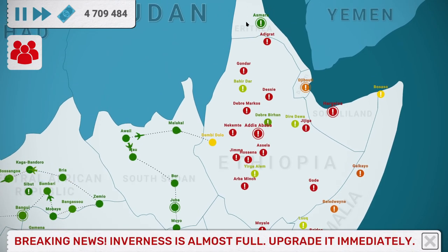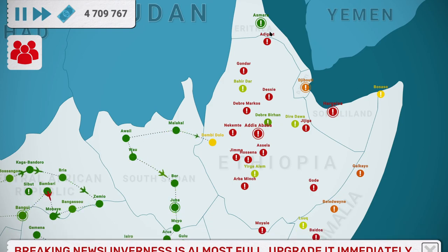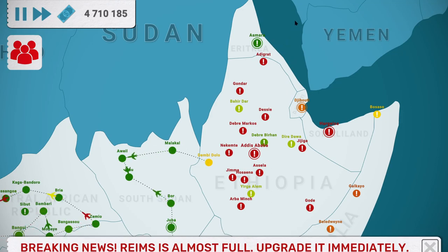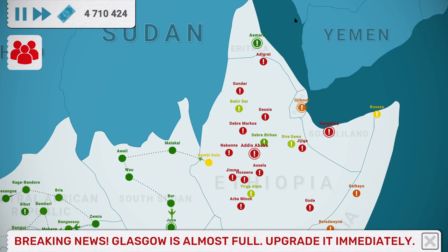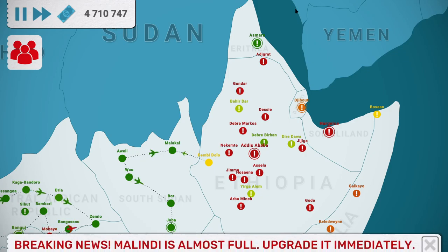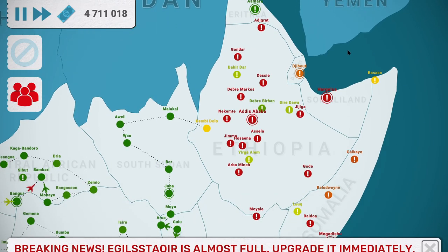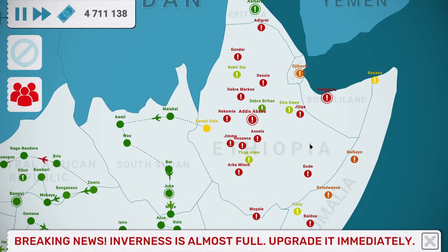I'm going to guess it's Eritrea - Eritrea. I don't feel like I've ever said that out loud before, unless I've said it before in this series. It has an estimated population of 4.1 million in 2020, and an estimated population of 5.7 million in 2021 - feels like quite a surge.